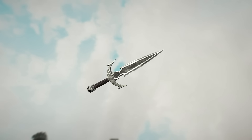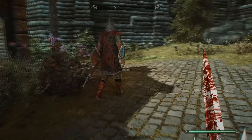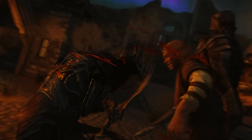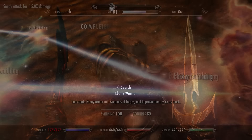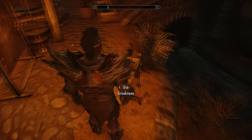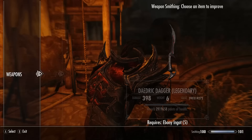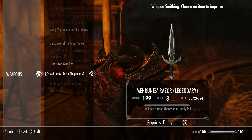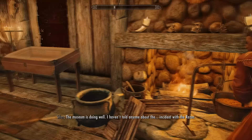The enchantment on the blade is very unique: hits have a small chance to instantly kill, and the enchantment is unlimited so it never runs out. However, that 'small chance' is only a 1.98% chance — so roughly a 2% chance per attack to instantly kill an enemy. When this effect procs it's awesome, instantly killing a dragon, giant, or even the Ebony Warrior. You can also improve the base damage at a grindstone using an Ebony Ingot and the Ebony Smithing perk, making it do an insane amount of damage.